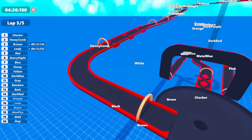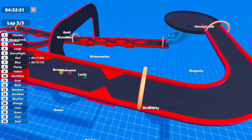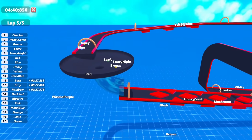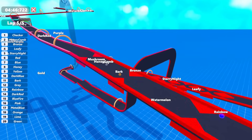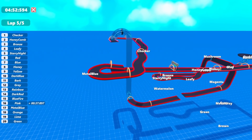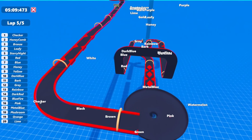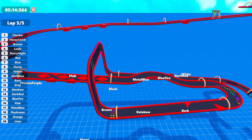Incredible! We can see the final finishers coming in. Honeycomb passes, then Mushroom finally gets unstuck but probably has a couple laps left so won't place high. Bronze is the next marble to finish, so the final podium is Checker, Honeycomb, then Bronze. What a race! I am loving this update — definitely tons of potential, and I'll definitely be making more racetracks in the future. Anyway, hopefully you enjoyed this episode. If you did, smash that like button, hit subscribe, and I'll see you all in the next one!